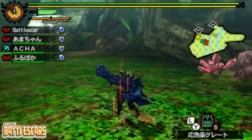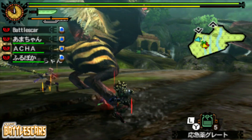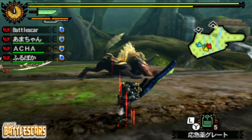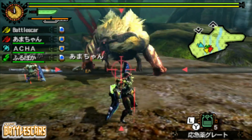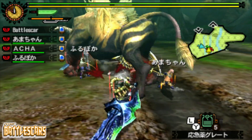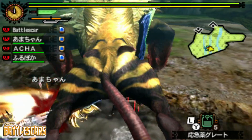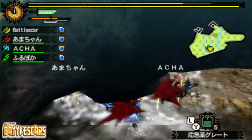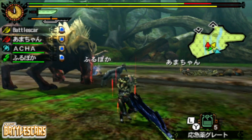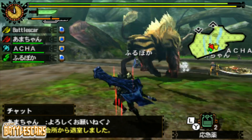First monster today is Rajang — the super saiyan minotaur, that's what he looks like to me. I am again using my Burkidios Switch Axe, because one of you guys asked me some time ago how slime element weapons worked in Monster Hunter.